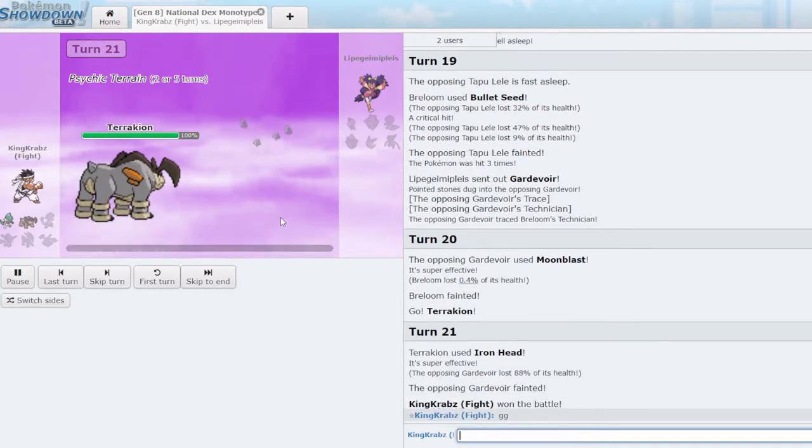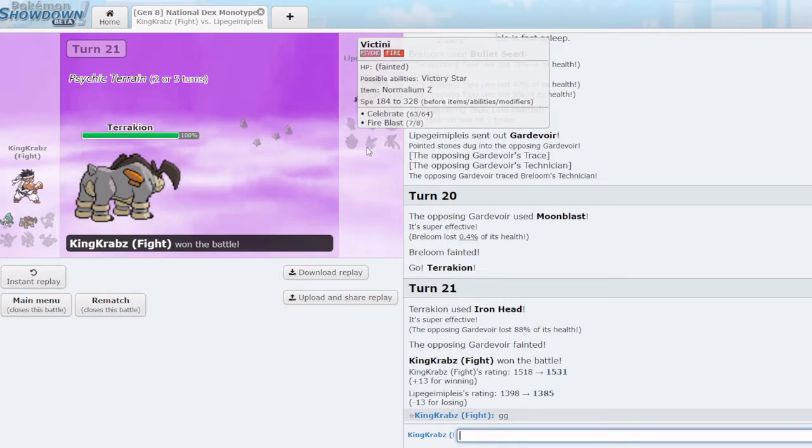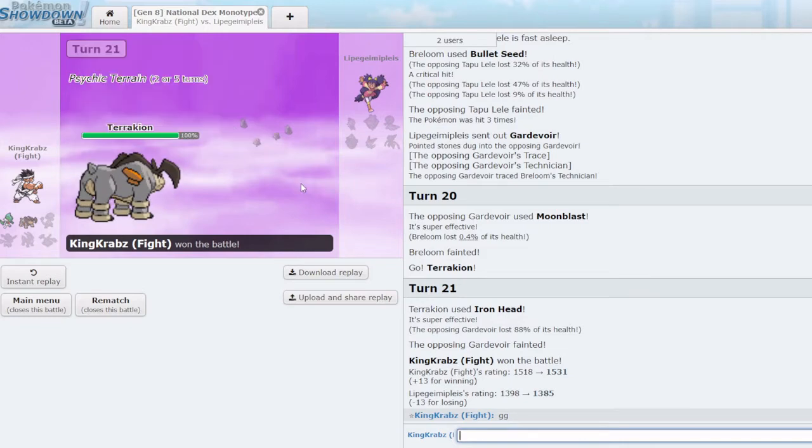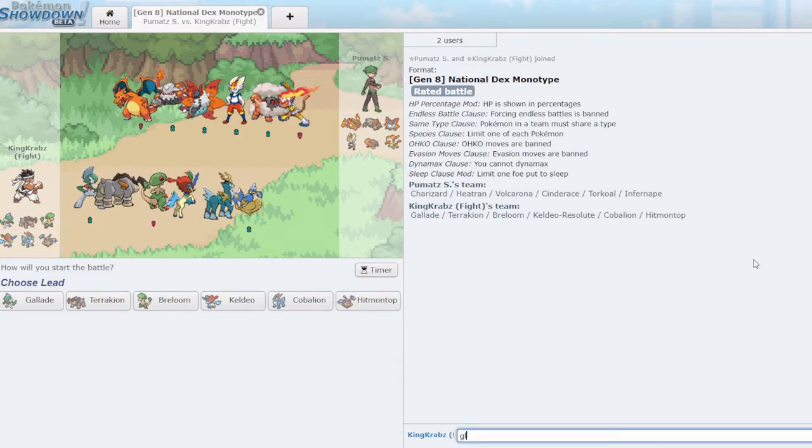We got very lucky with the Power Herb on Victini — I will not deny that — but we only needed a couple of turns to get Stone Edge in KO range. If not, as I said, we could have gone to Gallade earlier and Shadow Sneaked into range. Let's pause and be right back.